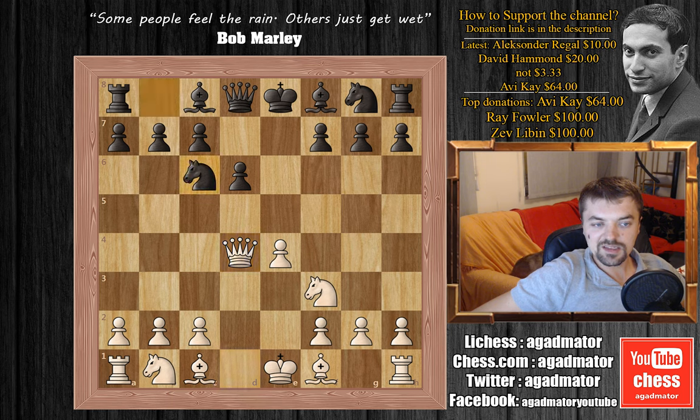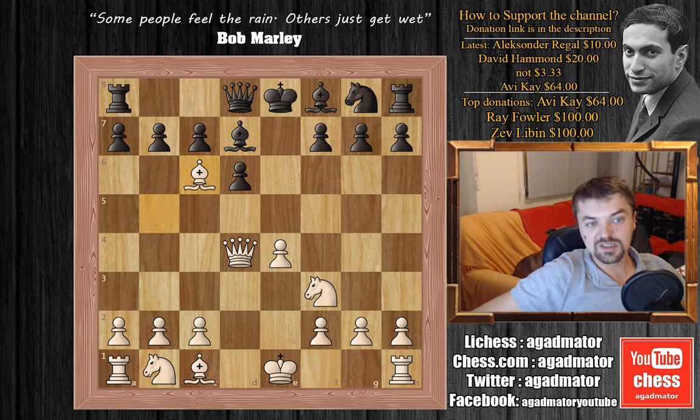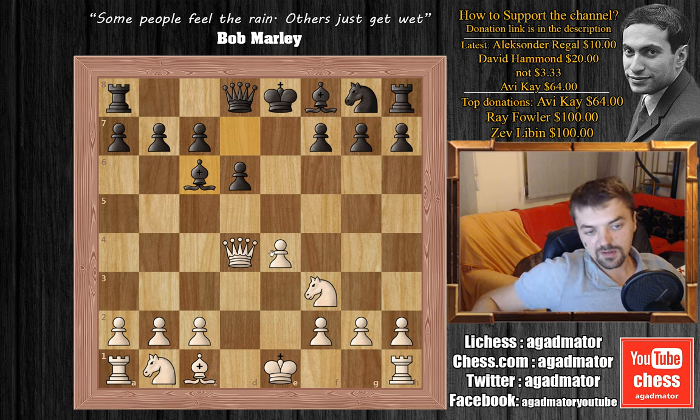We have Nc6, attacking the queen and Bb5, now pinning the knight. Bd7 and now white plays bishop captures on c6. Bishop captures on c6 and okay, black has the bishop pair, but white has this beautiful d4 square for his queen, a very nice central square.